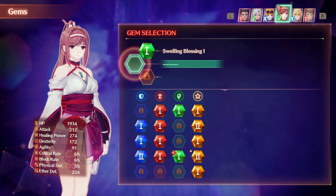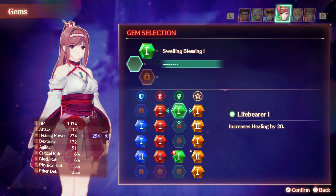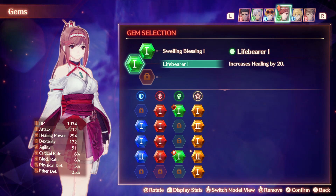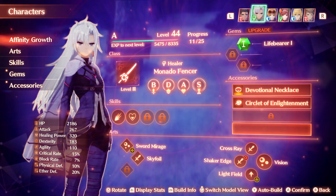We'll go ahead and allot this kit right here. We do need to increase the healing by 20, so let's give it more — up to 294. That's one for the Light Bearer, and that's about it. We are all done here.